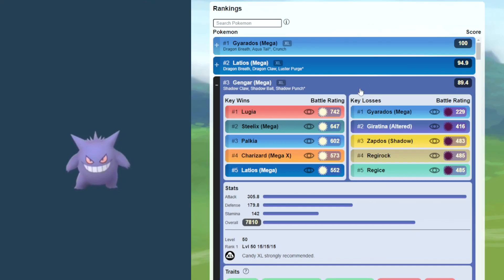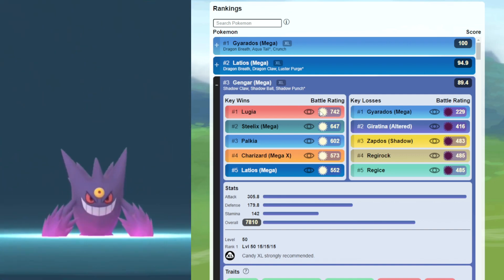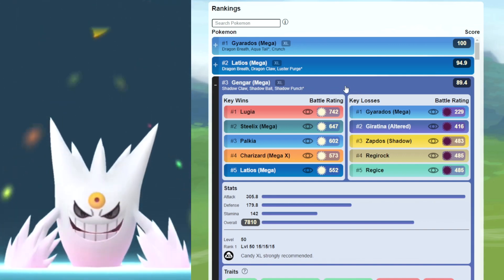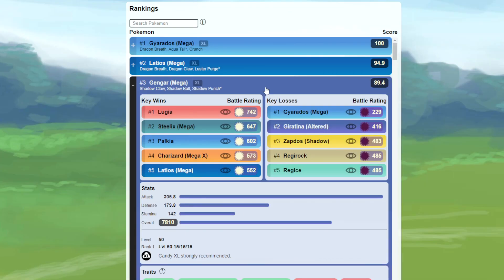Coming in at number three, we have Mega Gengar — one of the coolest Mega Evolution Pokemon you can use. It's going to dominate with Shadow Claw, Shadow Ball, and Shadow Punch. Having an incredibly high attack stat, if it can land its charge moves, it's going to do a ton of damage.